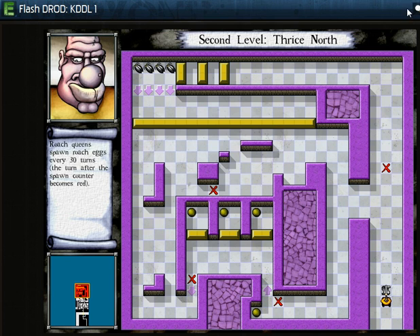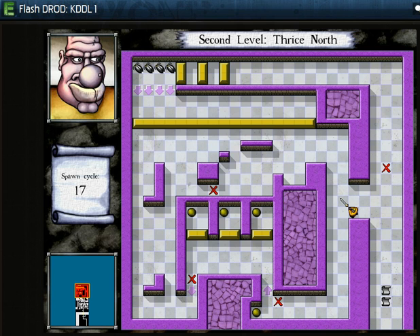Here we meet a new enemy called a roach queen. They have a slightly lighter sheen than roaches and have the distinct property of beelining away from you as much as possible rather than toward you. Here we have a nice little counter, and once that reaches zero it opens up all the gates. I have to go through and cycle, but then it will re-close all of these gates. I hit this, I get to pick one of these, and it opens this gate up here but closes everything else, such that because of this force arrow, I have to move around again.